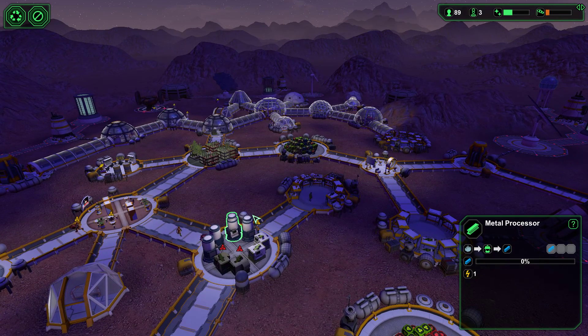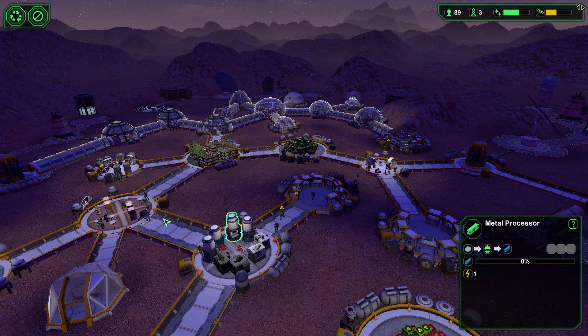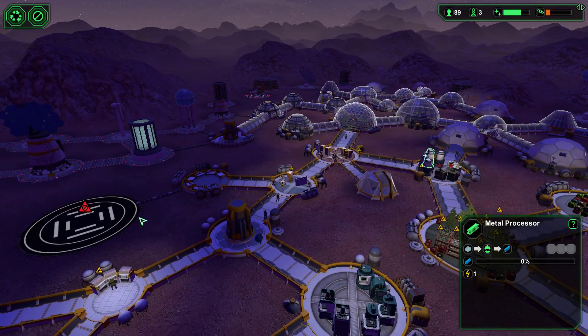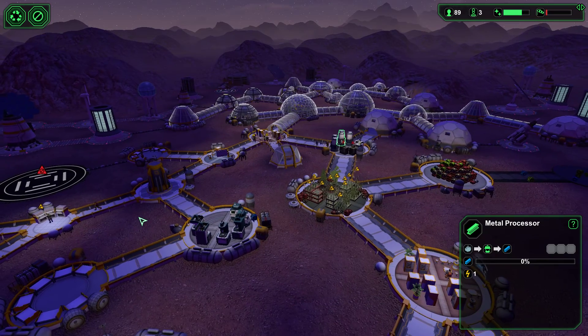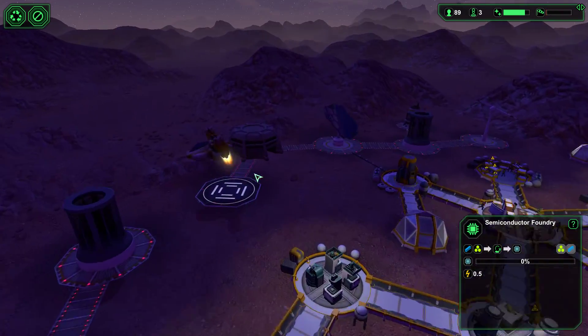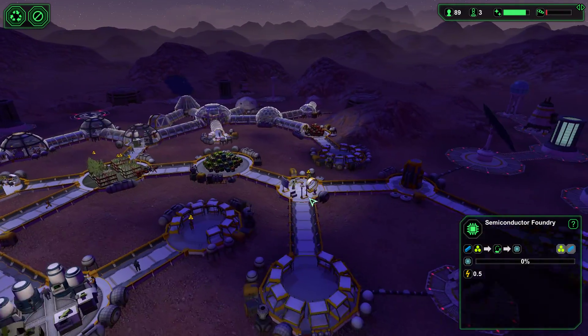Let's follow that piece of metal. Got more people coming in — oh no, that was the trading ship leaving. There's that piece of metal. Where are you going? Oh, you're going to the semiconductor foundry. Well, it is what it is.